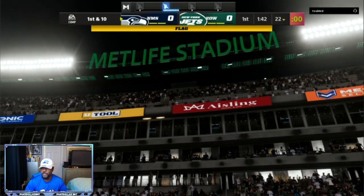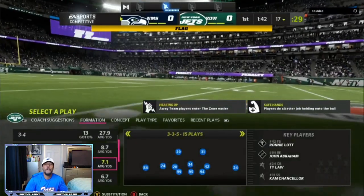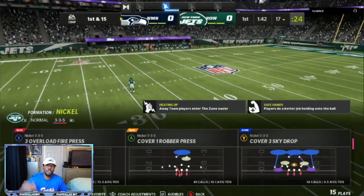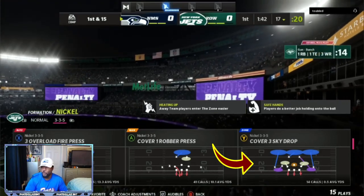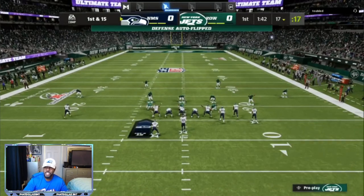The first thing we're going to be going over is my nickel 3-3-5. I am in the Chiefs defensive playbook. I have a full match coverage seminar, a super fast blitz off of the right edge and the left edge in the breakdown down in the link in the description. Right now we are going to be running cover three sky drop with the adjustments.